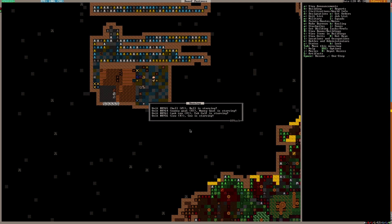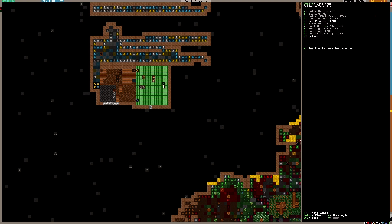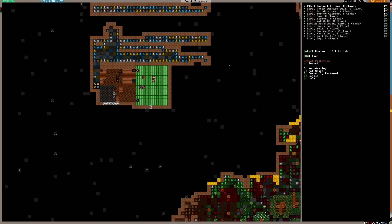The very first thing I saw as soon as I loaded the game was some animals starving. The problem is I have assigned them to this area and it does have grazing stuff, so I need to actually check whether that is being done.